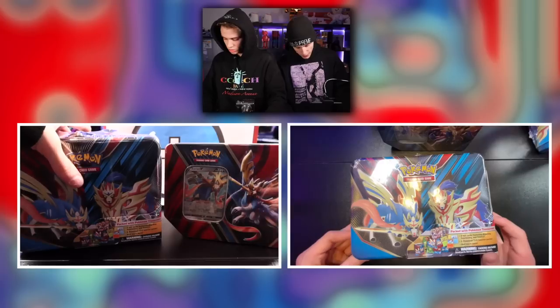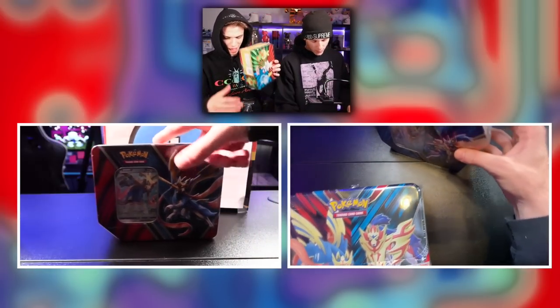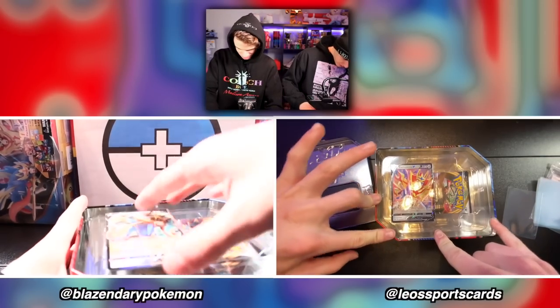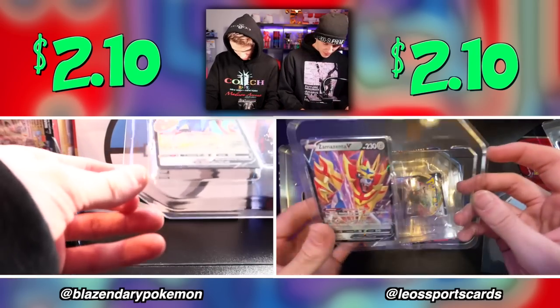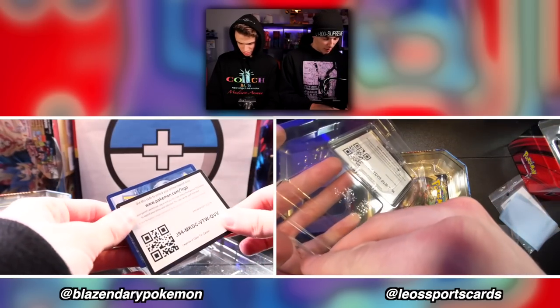All right, so which one do you want to open first? I'm thinking we do the small tin. They both have five packs in them, so this is a total of 20 packs. Look at this multi-colored creature. We have our Zacian V promo card — Sword and Shield number 18 — and here's the code card.